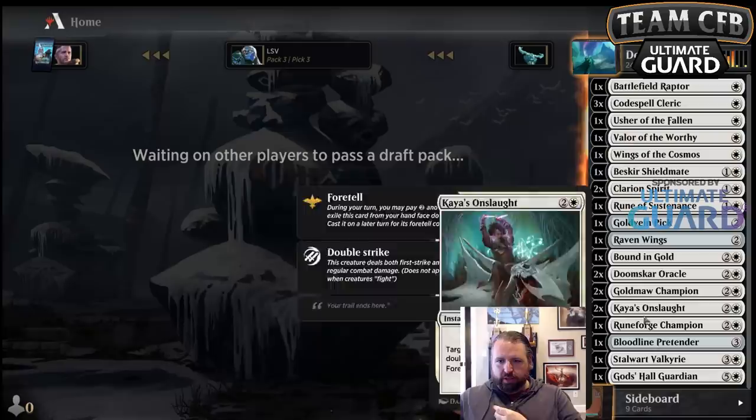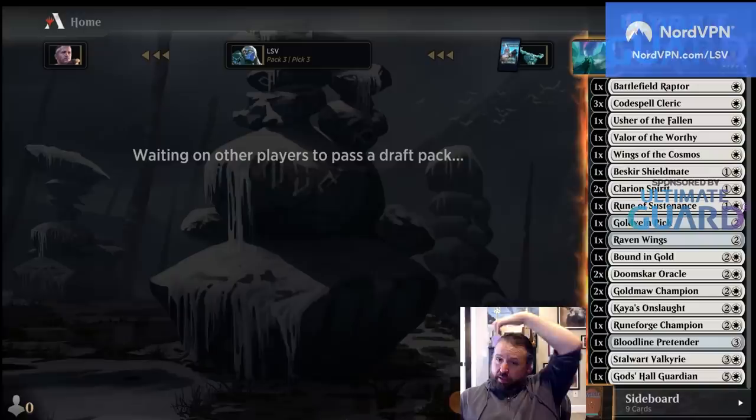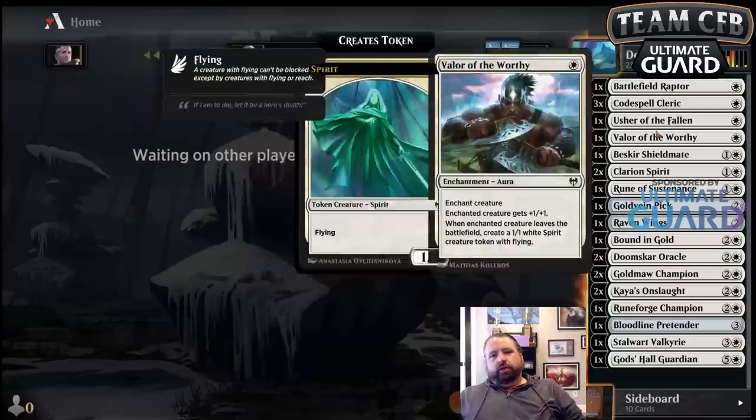I'll try to find a second rune here, but this deck looks pretty good to me. At this point I'm probably not going to want the Pick, but plus-one plus-one equipment's not bad. This is already 23 cards here. I'd like another couple cheap cards — another cheap creature. Valor the Worthy I don't really want in.